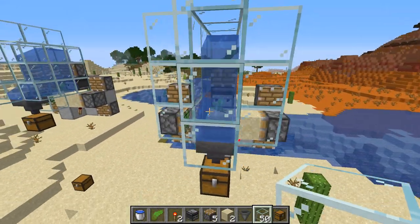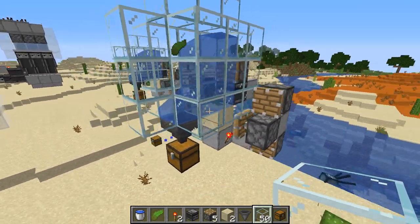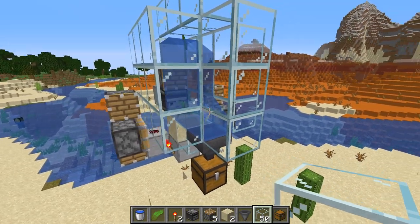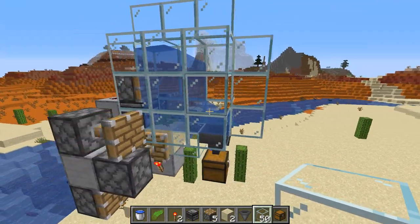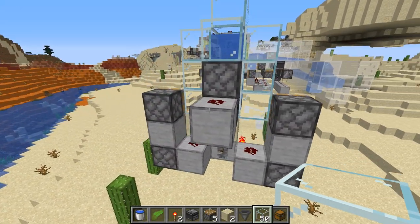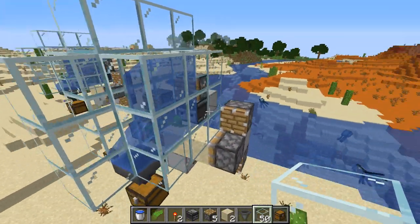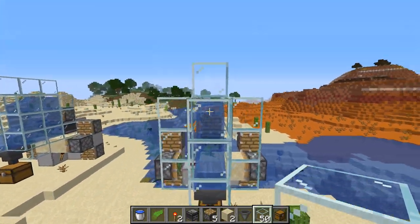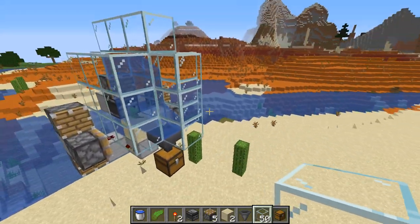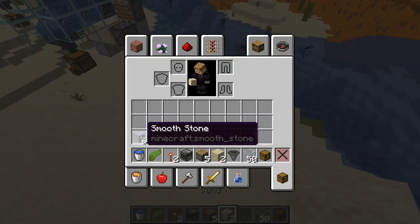And already we have our zero-ticking kelp machine, just like this. This will get you about 2,850 kelp per hour. There were two ways to do this — the other one is slightly more compact, but it is a different aesthetic, and this is only an aesthetic difference, it doesn't change the rate at all. If you like the water directly in a straight line, this is how you go. If you want it to be a little bit more compact, we can bring the water in from the side.